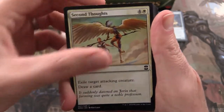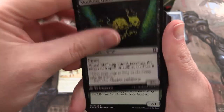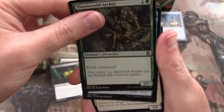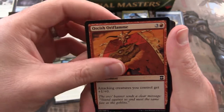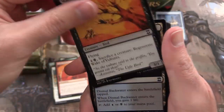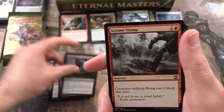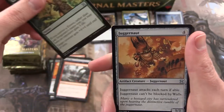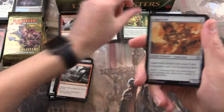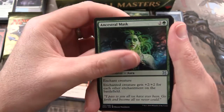These are just our commons: Skulking Ghost, Thornworld Archer, Stupefying Touch, Coalition Honor Guard, Orcish Oriflamme, Wake of Vultures, Dismal Backwater, Tragic Slip, Seismic Stomp. Invigorate is an uncommon. Juggernaut, Ancestral Mask.